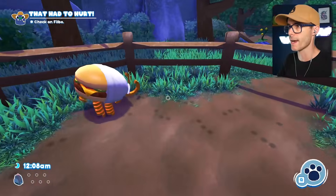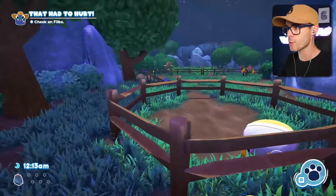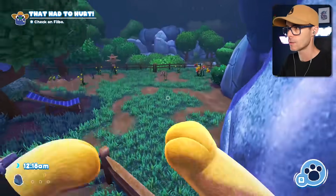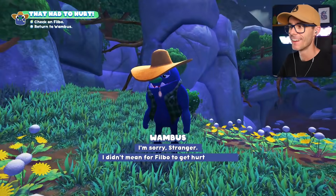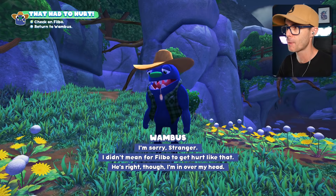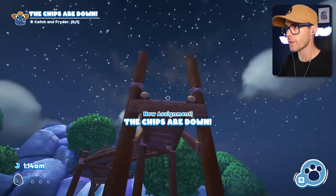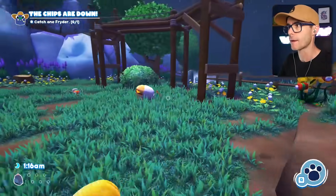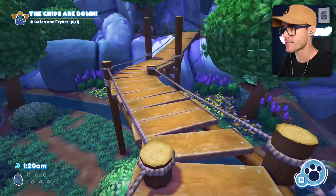These dudes are cool, man — look at little Burger Man. You can use him to jump super high — get launched! Press F to pay respects to Wambus. Poor guy. We have to catch something called a Frider. Maybe we can jump on Burger Man to get up there. Yeah, we can! I got up here — first time!